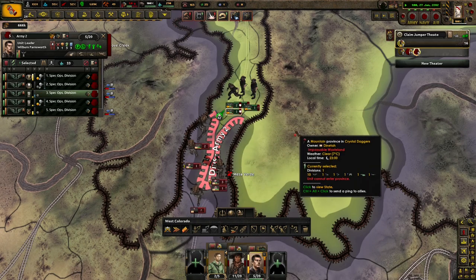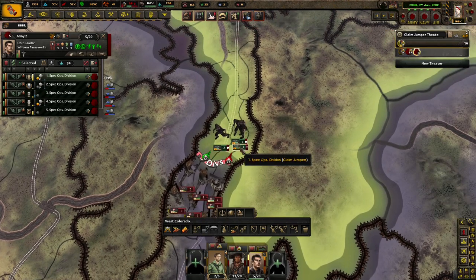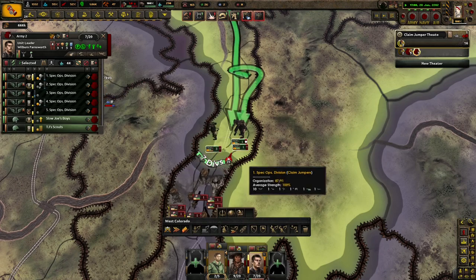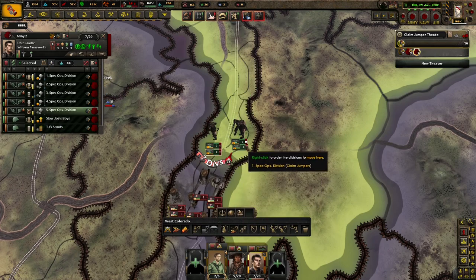You're going to continue retreating, which is fine. Let him get in there. I might actually send him to Division Center too, maybe, because 25 is just not enough to help pull it off against these guys.